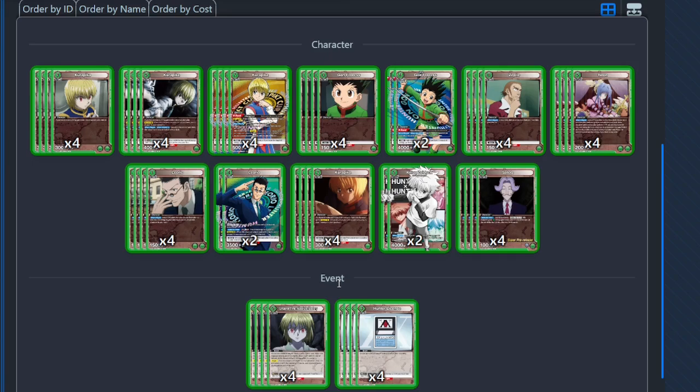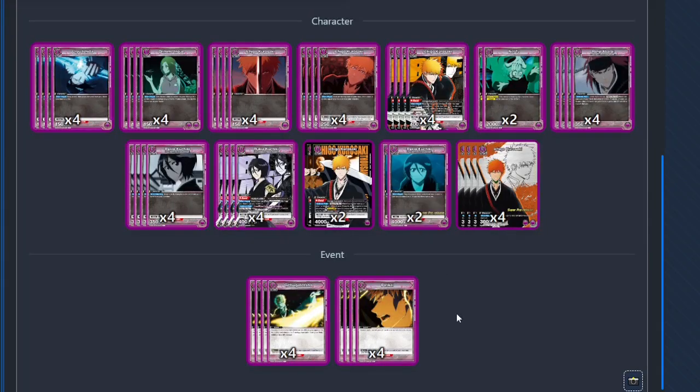That's the green Hunter x Hunter deck — I'm interested in your opinions on it. Let's move on to the purple Ichigo. I believe this green deck is going to be a format shaker, maybe even the meta maker — probably the top deck of the meta. But let's look at purple Ichigo now.